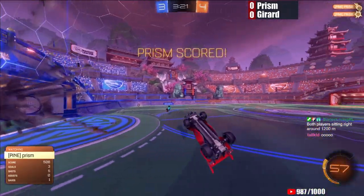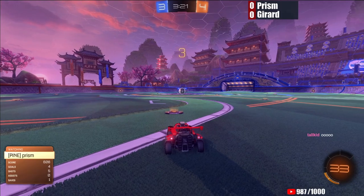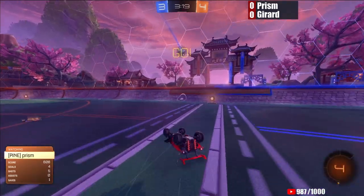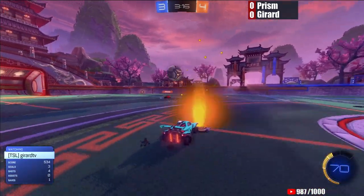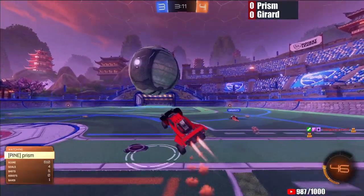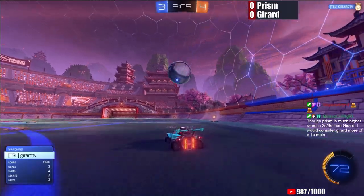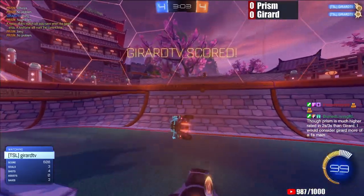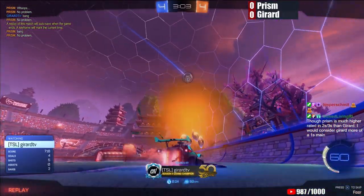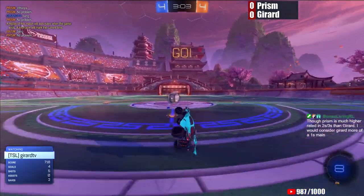A nice shot from Prism — the first back and forth goes in favor of Prism. Gerard getting a little bit extra greedy, and a nice cut in-field with low boost by Prism is a risky play if he wasn't able to get the 50 he wanted, but the risk pays off as he takes an easy open net. So 4-3 in favor of Prism. A nice musty setup into the air dribble — didn't get the flick on it, but it positioned his car really well. It was slightly greedy and Gerard will take a straightforward counter-attack.